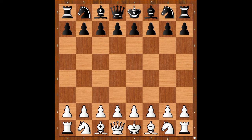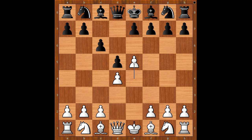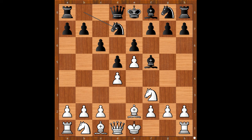Adams had white pieces and he started with e4. Bartel played c6, d4, d5 — the Caro-Kann Defense — e5, the advanced variation, bishop to f5, the most played move, knight to f3, e6, bishop to e2, knight to d7, castling. This is a popular line seen many times in the past.